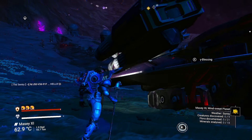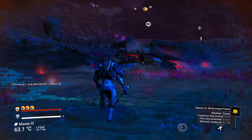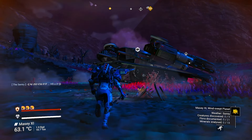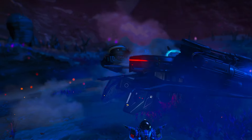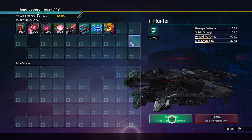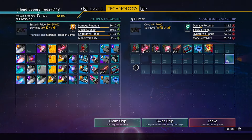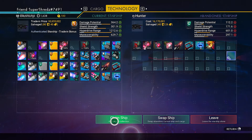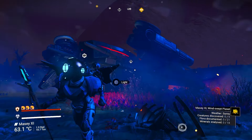Once you log back in, you will see the ship has spawned and this time there is no NPC for it to fly away. Make your way towards the ship and activate all the parts. As you can see here, this is C-class — the class depends purely on RNG.